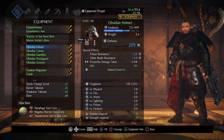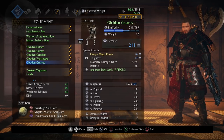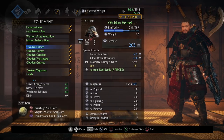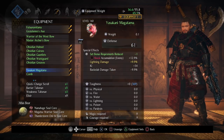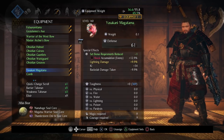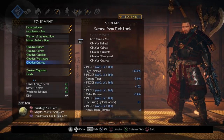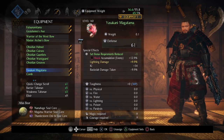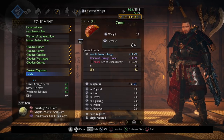Even though this is a full heavy set, it's on the lighter end for heavy sets. We're at 65.5% weight, putting us in the B agility category. You're going to want a Yasukani Magatama to reduce the set requirements so you can get the full seven-piece bonus without running the star cutter sword. On your Yasukani, roll a lightning damage increase for even more synergy with the build.